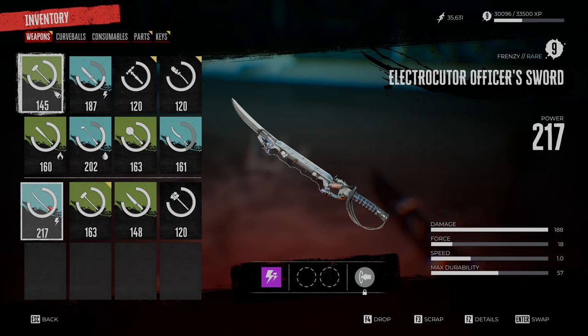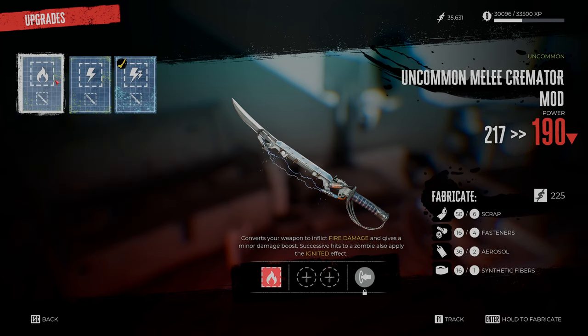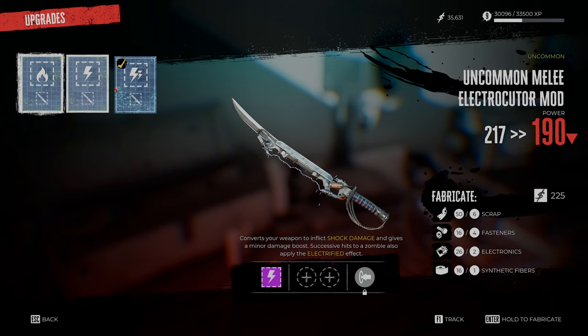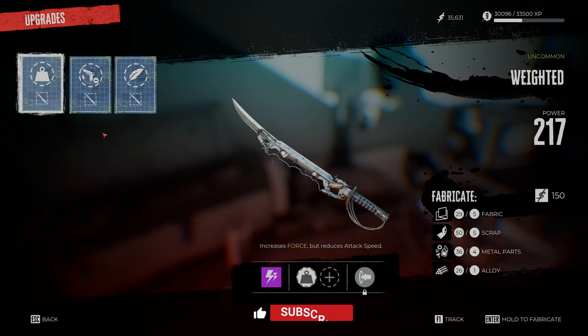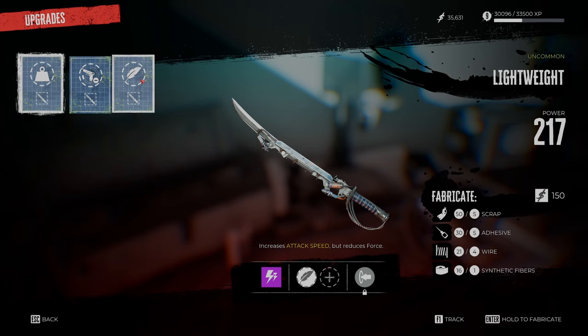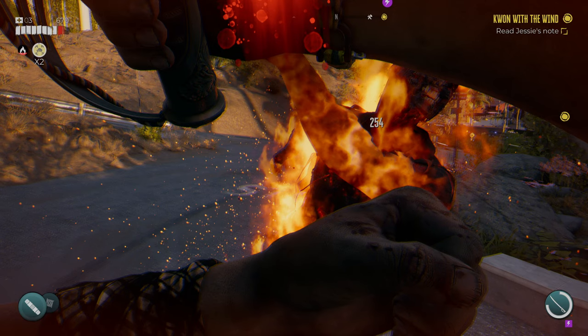It comes with the double executioner — it's actually a rare executioner officer's sword. I'm level nine, so that's what I'm getting. If you wait it out, you'll get a much better one. The other two perk slots are both empty — there's heavy and lightweight, more damage options. I don't know which way to swing it, so let me know in the comments which perks are best and if you've found anything else that's good.